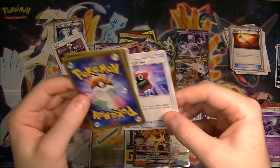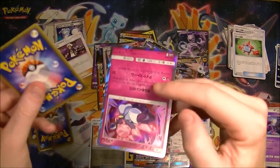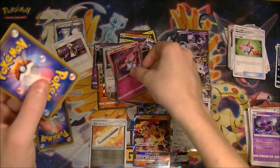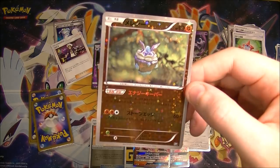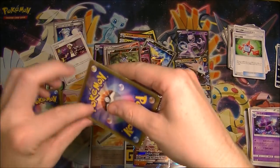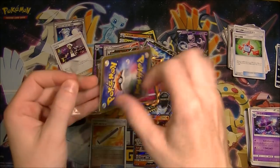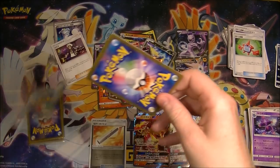We got a Rotom Dex and another Rotom Dex. Got a Diancie holo. And — oh, that would have been good not that long ago. That Crabominable was getting played in the Buzzwole deck.